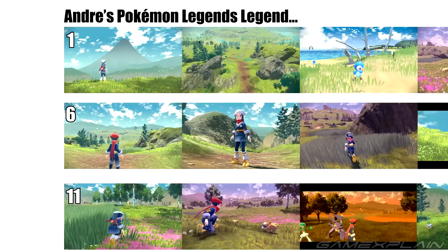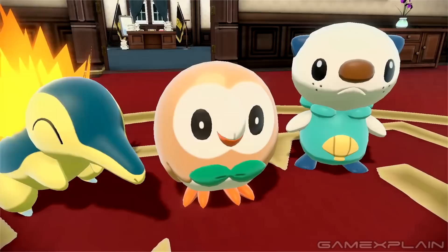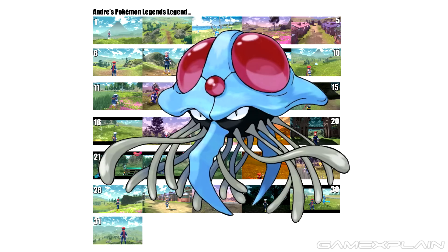Between the trailer and the short feature that followed in the Pokémon Presents presentation, there are 31 unique gameplay scenes of the world in total, and we'll be referring to them by the number in which they appeared. So the reveal of Mount Coronet is scene number 1, whereas the final in-game shot of the trailer is scene 20. We'll keep counting through the 11 additional scenes that came afterward in the Pokémon Presents feature, skipping repeated footage.